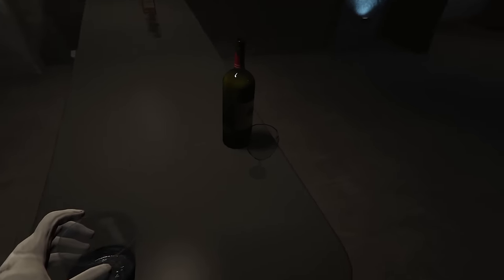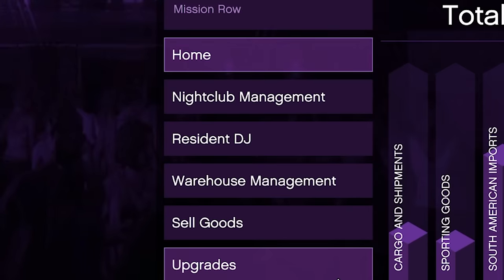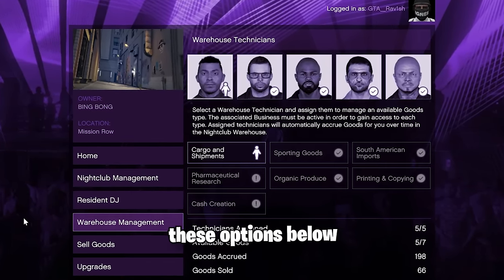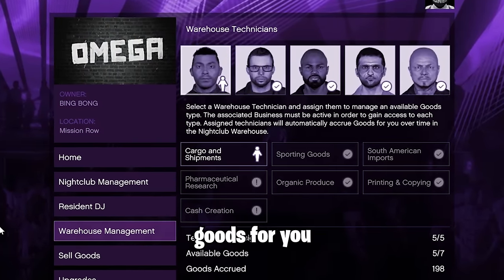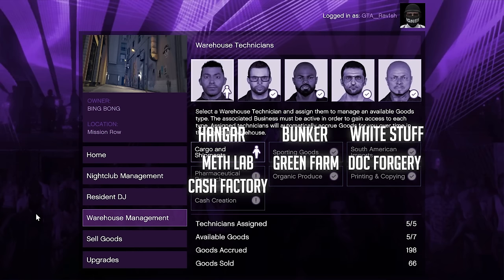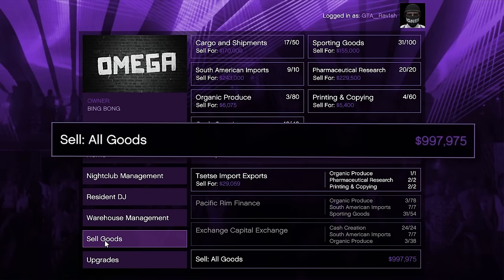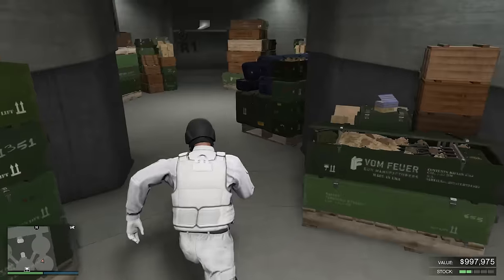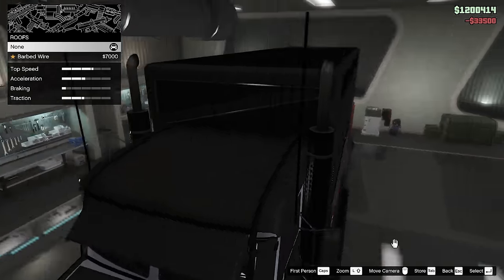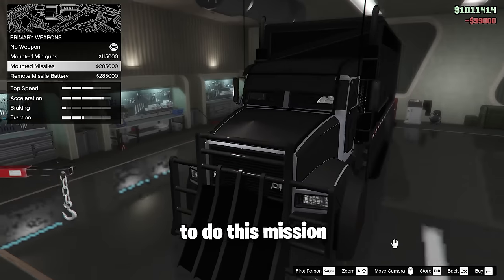Besides the safe, in the nightclub you have one more passive way to earn money through warehouse management. On your laptop you'll find 5 technicians that you can assign to collect various goods for you, which you can then sell. You first need the corresponding businesses to unlock these options. Once filled up, you can sell the goods for almost 1.7 million dollars. You'll always receive only one vehicle for the sell mission, which you can customize with armor plating, proximity mines, and missiles — making it easily completable solo.